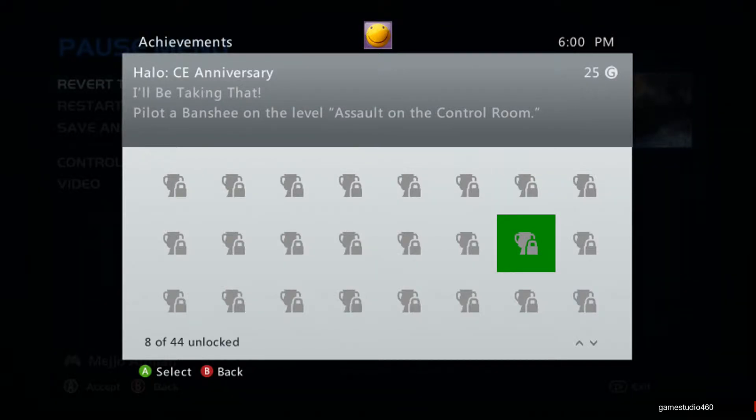Hey guys, welcome back to GameStudio416. My name is Timmy and we are back to do another Halo CE Anniversary achievement guide. This one is pilot a banshee on a level assault on the control room.